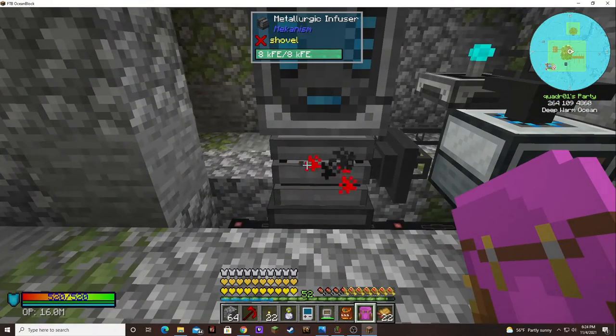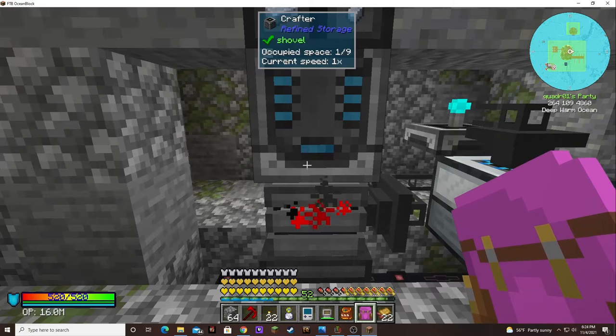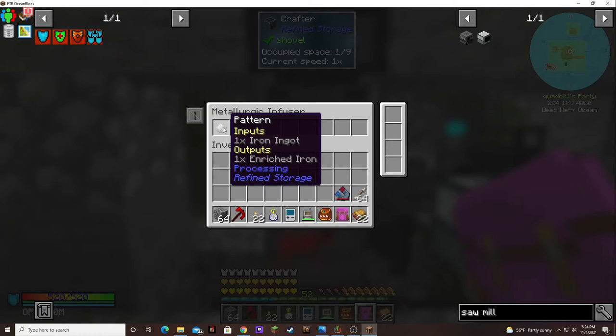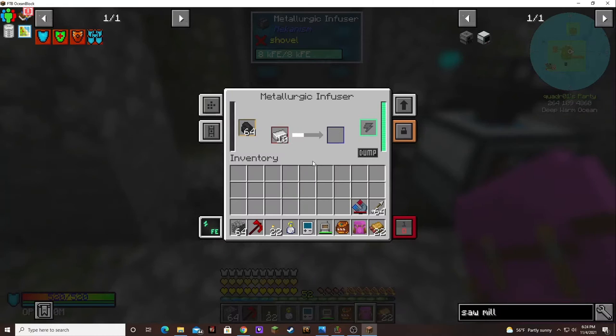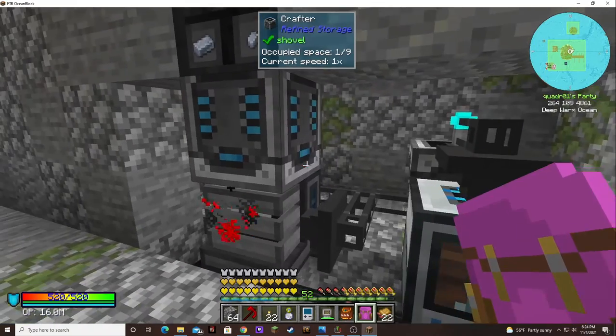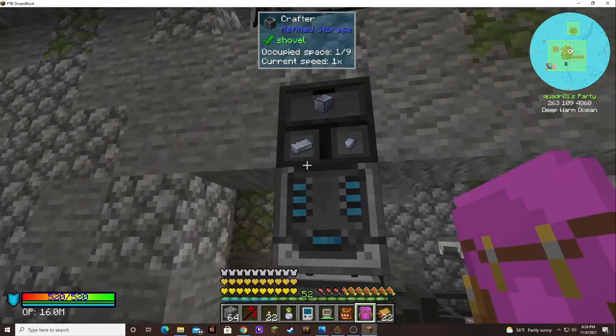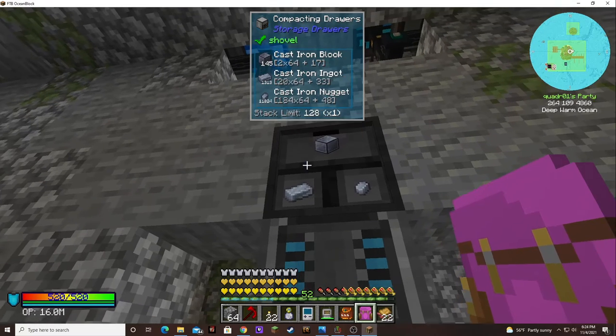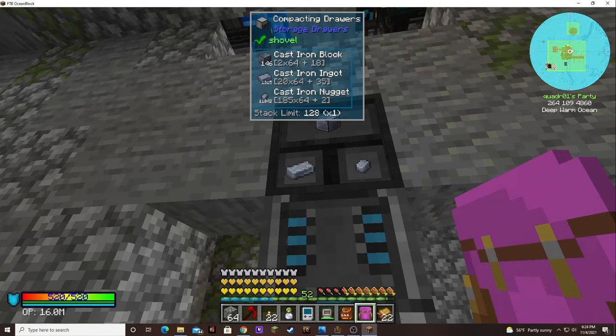I also set this up to automate cast iron. I taught the system to make enriched iron and set up the metallurgy confuser to be filled with coal and get iron sent to it. So it's just pumping out cast iron, which I put a little storage drawer right here for. We're up to 1,300 cast iron — I believe I put 2,000 on there, so it should always have enough for a singularity.